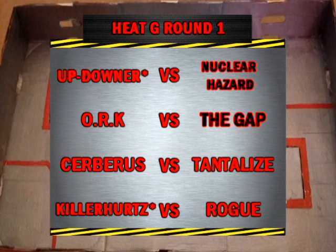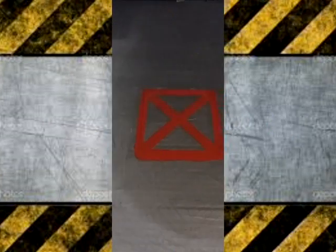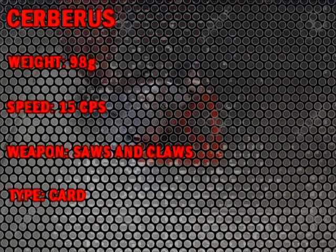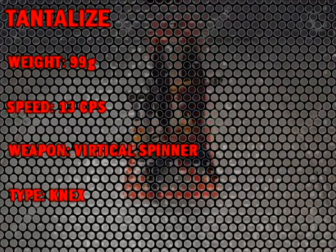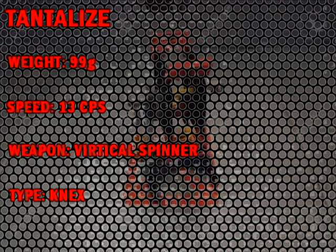Next up, it's Cerberus vs Newcomers Tantalise — good fight this one, hopefully. From London, Cerberus. Long-time competitors of Robot Wars again. We've seen them for years and years. They're former seeds, former semi-finalists, but also former first-round dropouts too — let's see how well they do this time. From Wiltshire, Tantalise. This looks like a mean, merciless new machine. It's 99 grams and quite quick at 13 centimeters per second, and that vertical spinner looks very, very deadly.